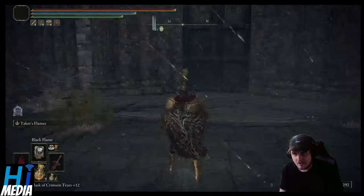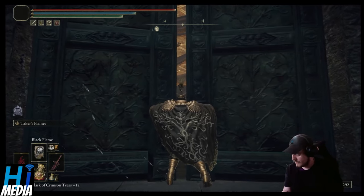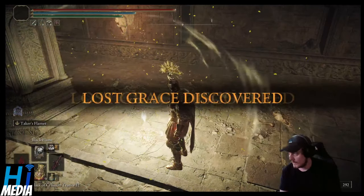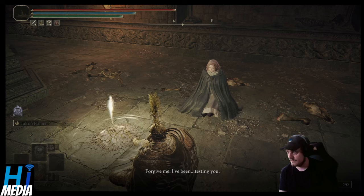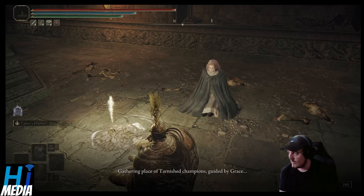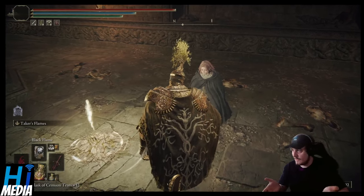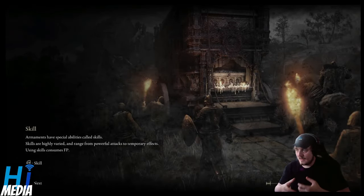Here we are at Grail's Dragon's Barrow. You're going to be facing a set of doors — you can open them, and just inside will be a Site of Grace. Hitting this Site of Grace will trigger a cutscene, causing Melina to come up and say: 'Forgive me. I've been testing you to determine if you had a torrent.' This is where she's going to offer to take you to the Roundtable Hold. Once you've been teleported there, you now have the ability to visit it repeatedly — it is effectively your Firelink Shrine.